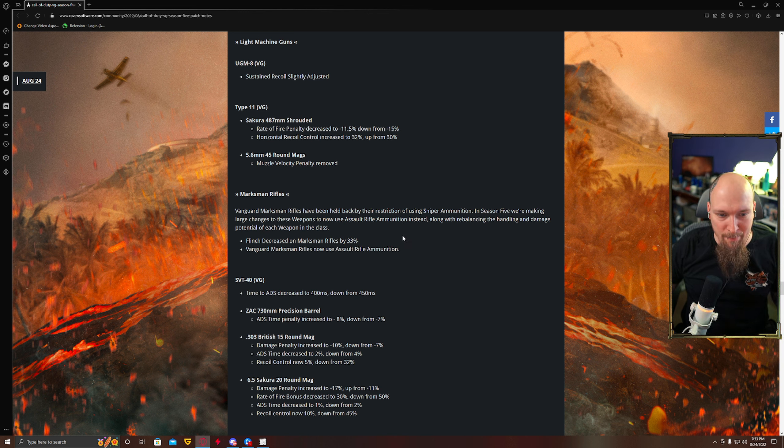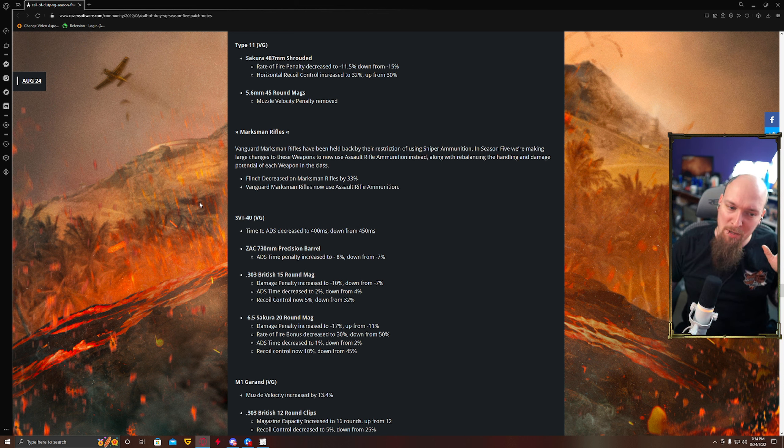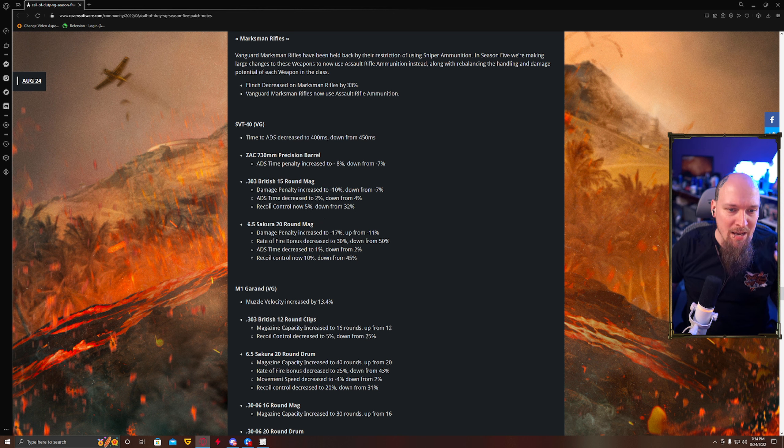The Vanguard Marksman Rifles, now using AR ammo, also had their flinch decreased by 33%, which is great because they have a lot of flinch — it might put them in a solid place as a semi-auto rifle. I'm going to do a deep dive on these as I continue through the season. They sped up ADS on the SVT and increased recoil control on most of them, but also decreased damage over range. These things already suffered at damage over range, so they're probably going to see mostly battle rifle usage alongside sniper rifles — much like the FAL or the DR-H after its nerf.